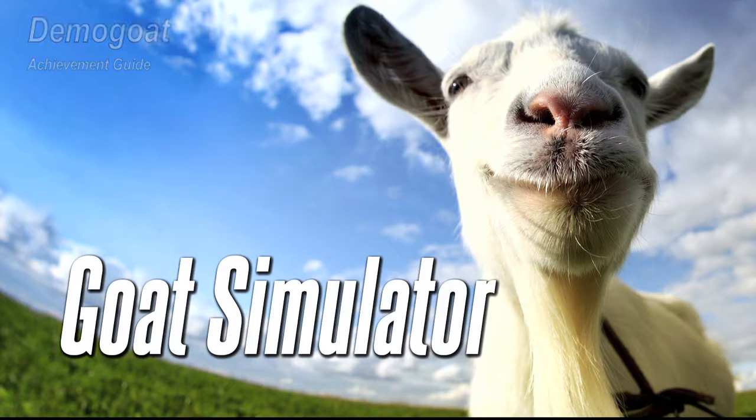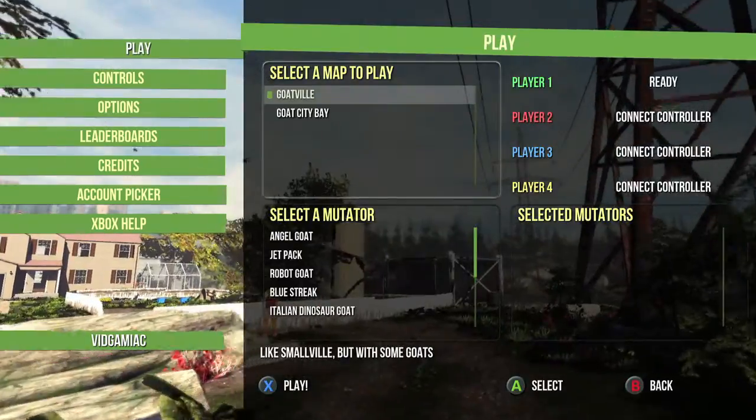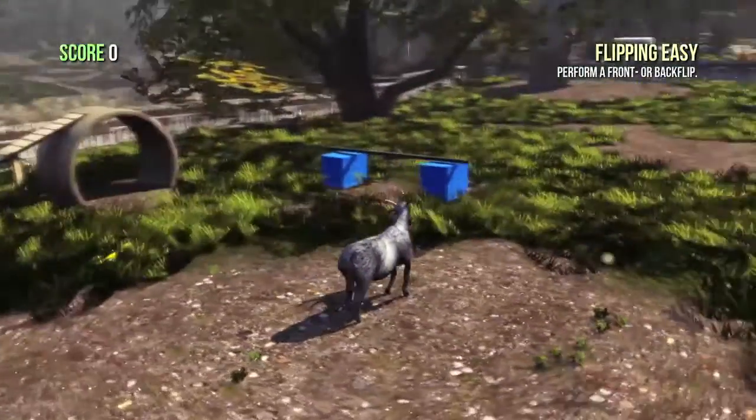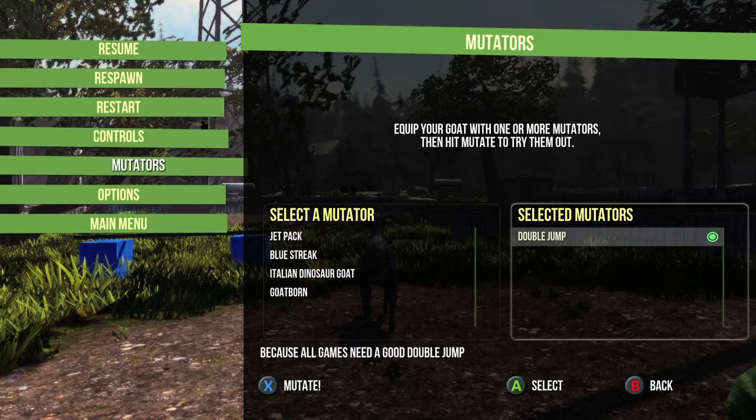Hey everybody, it's Jon here from VidGamiac.com. Here we are today back in Goat Simulator grabbing the Demo Goat Achievement, which is to explode 10 canisters at the same time. This is done in the level Goatsville. You want to have the Double Jump Mutator turned on — that will help out a bunch.